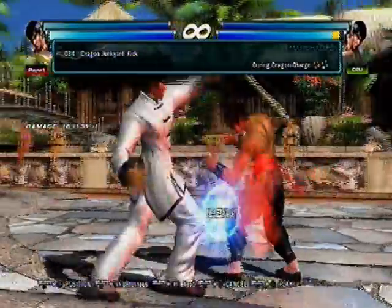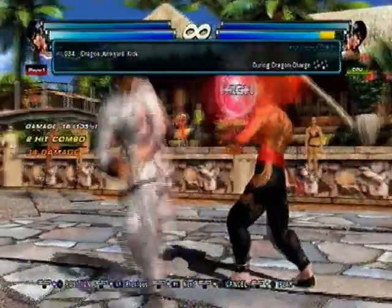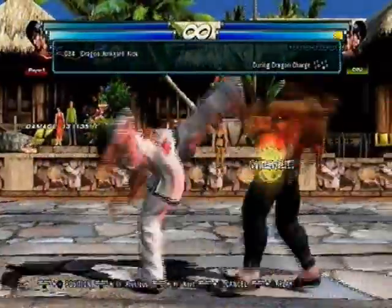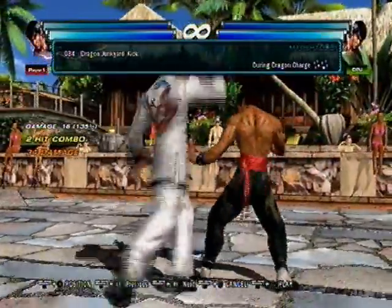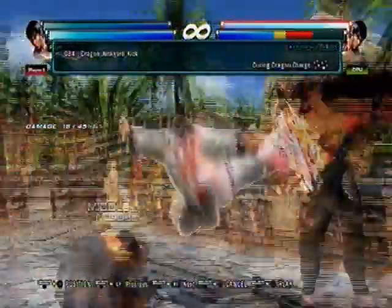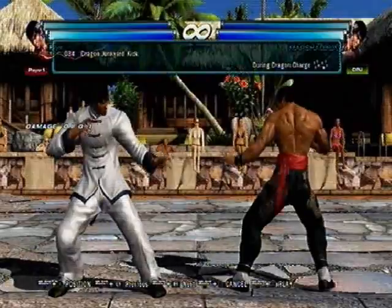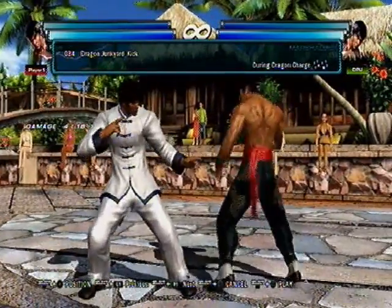And then Dragon Junkyard kick. This move is really good for ending rounds because everybody expects a high or a mid out of a DSS, so nobody's going to be crouch blocking. It's a rare move to see out of DSS, so you get that free low — which is still 18 frames, pretty good damage. On counter hit it's a launcher. It does have that flip-over stun, so it might be a little bit harder to combo with some characters depending on your tag partner. That's Dragon Junkyard kick.